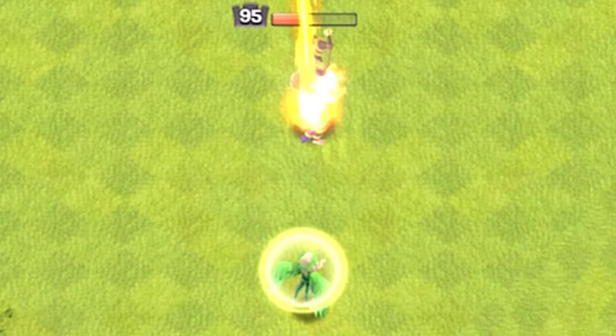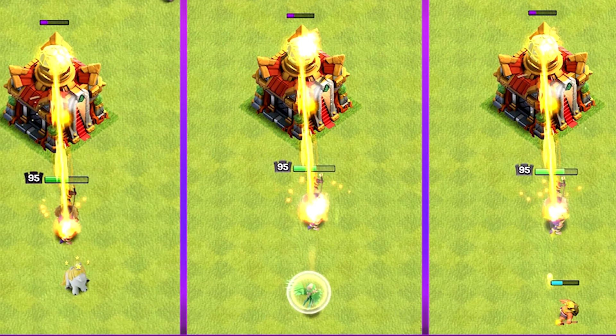So 3 healers — Unicorn, Healer, and Druid — are here, but which one is the best?